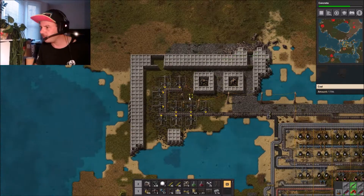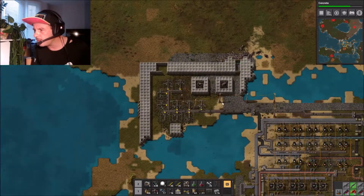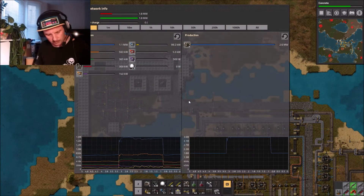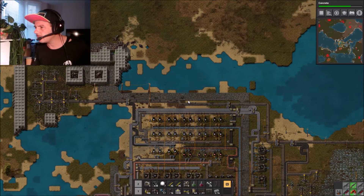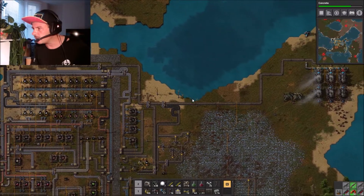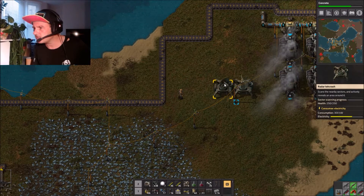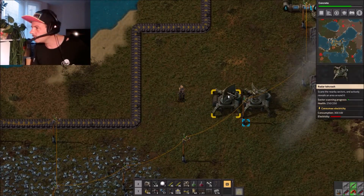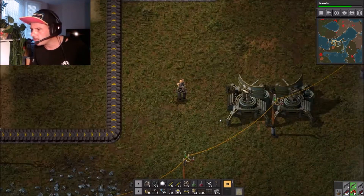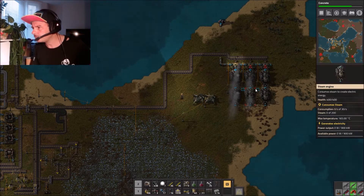They're all moving now but I believe we might have power issues. I assume it's power because the power network is going to struggle. It's not getting enough coal and it's struggling - I reckon the power network is ready to go offline. Is it frame rate? The electricity consumer scanning - maybe. I think we've got power problems.